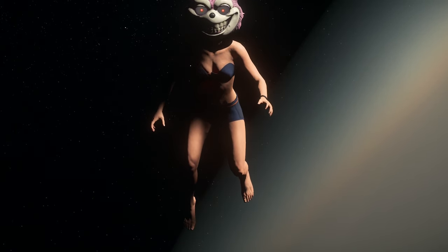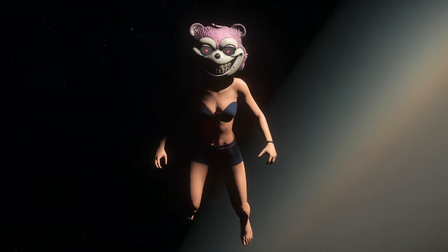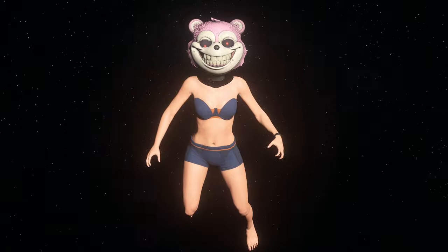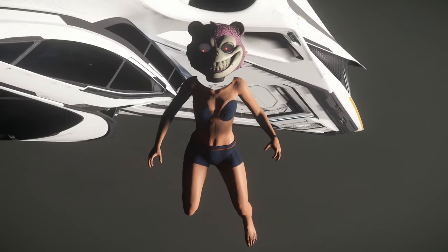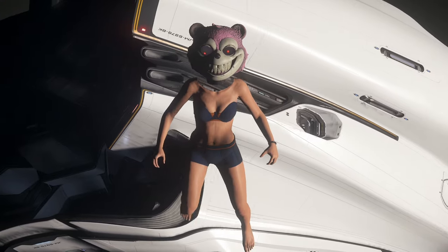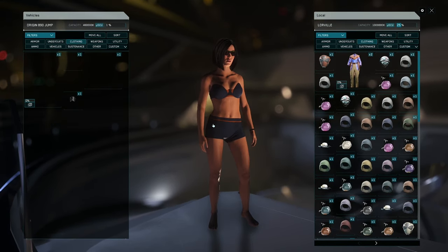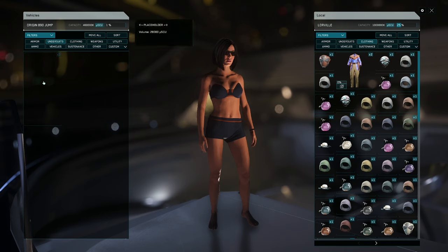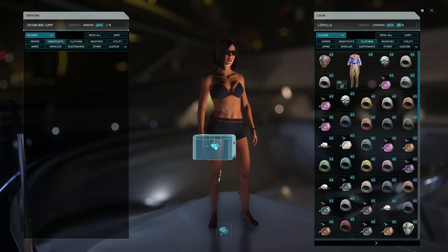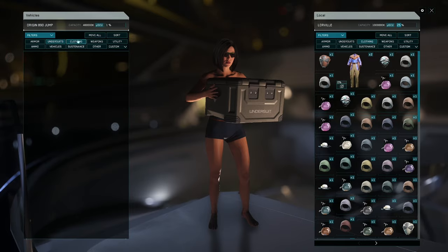Now that we've got the undersuit, that's step one complete — now step two. The second bug: you want to make sure you're on a ship. It's not required, it just makes it easier having a separate inventory system. Put the clothing items you want to wear combined with your armour into the ship's inventory — it's just going to make it a lot easier. Put your invisible undersuit on the ground, ideally somewhere a bit higher like on a table or a railing, somewhere around chest height.